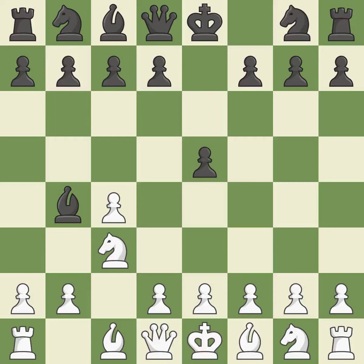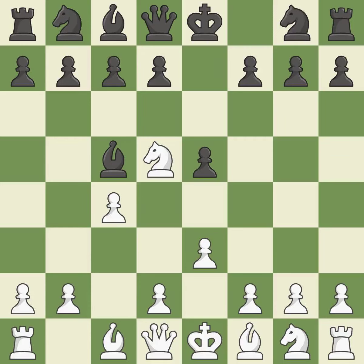As the bishop develops, Bb4 engages the knight on c3 and attacks it. This wins time by threatening the bishop and forcing it to move away. The bishop is now in a secure position.